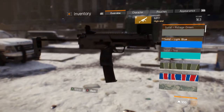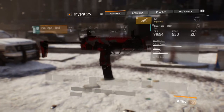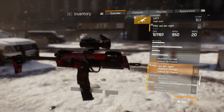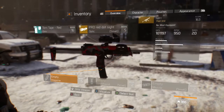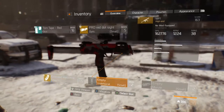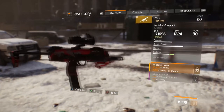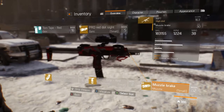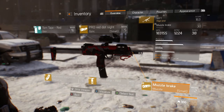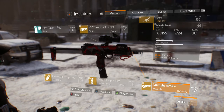So what we're going to do is pop a nice little skin on here — we're going to use the Torn Tape Red. We're going to throw an optic on; we'll do the Pro Red Dot. We're going to put an extended mag on, and a nice small grip red, and a muzzle brake. So that's going to boost our DPS up to 183,155, 1224 RPM, and 38 bullets in a mag.